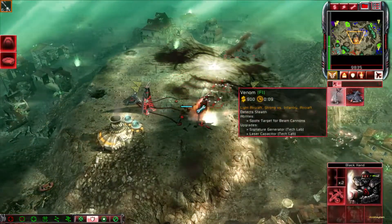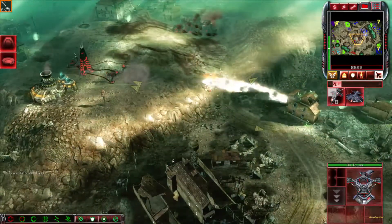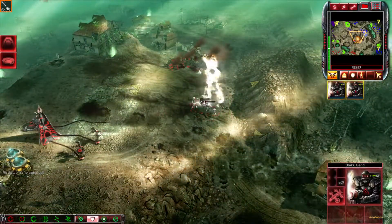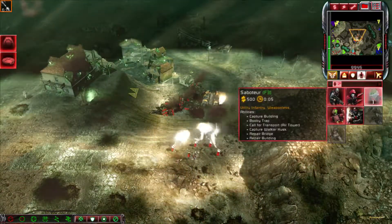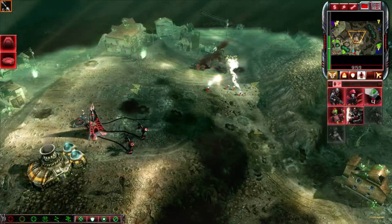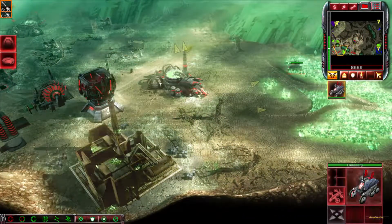Training. Venomcraft ready for liftoff. Exterminate the enemy. Under attack. They stand in our way. Training. Venomcraft ready for liftoff. Warning. Ion control detected. Unit lost. Venomcraft ready for liftoff.